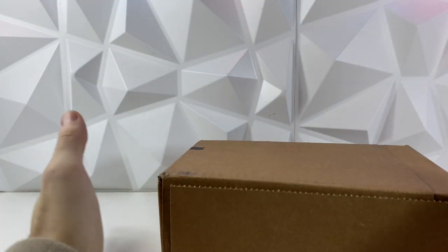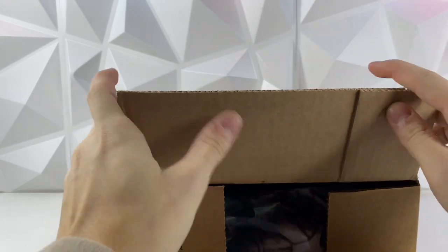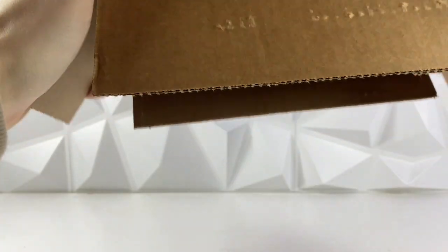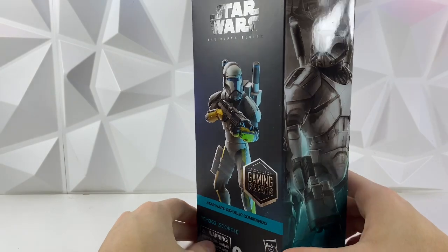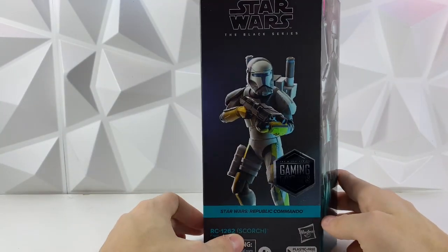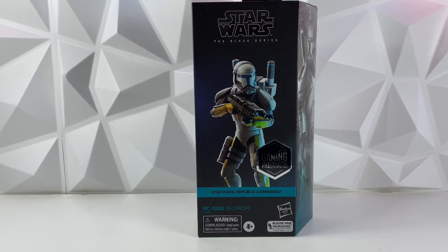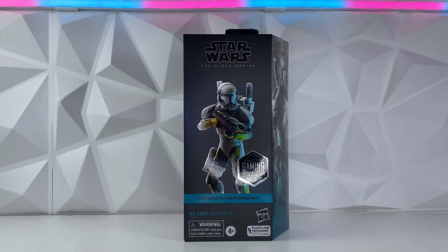Alrighty guys, so we do have this box here from GameStop. Let's crack it open. And finally, we have it. It's Scorch, in all of its plastic-free packaging glory. Look at him here — he looks incredible. Number 18 in the line. I think I'm gonna have to do my review since he's already packed up here. I'm gonna have to do my review first before I even get the box open, so I'm gonna go ahead and film the review. And then I'll go ahead and unbox him for you guys.